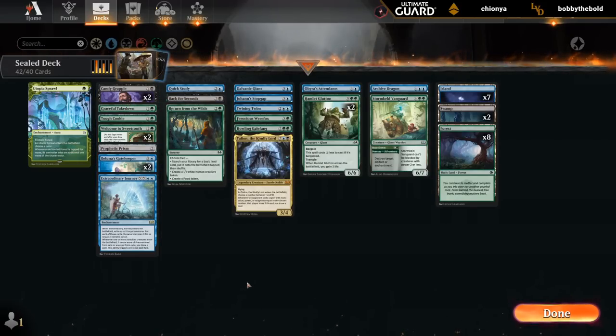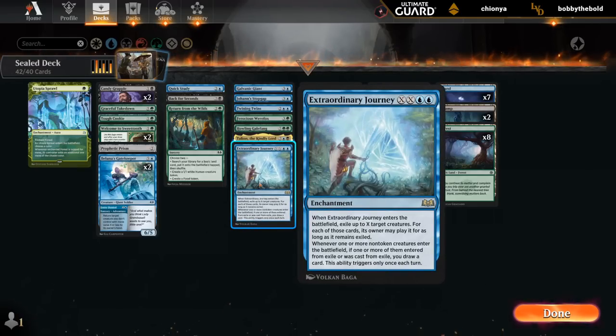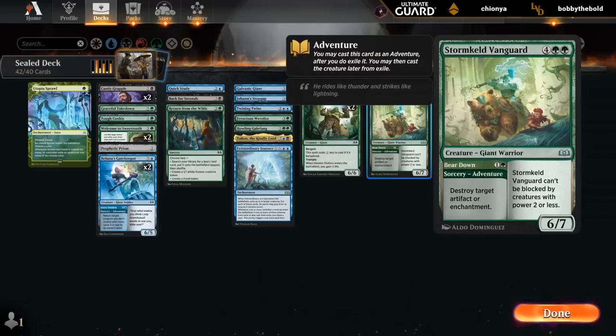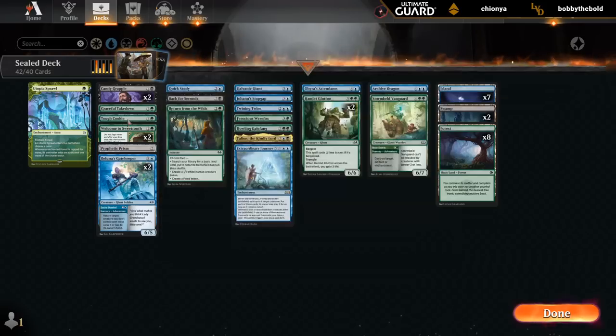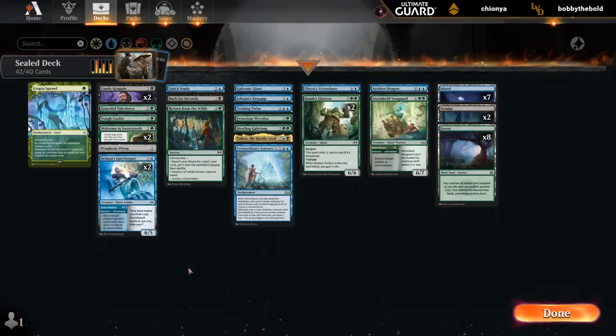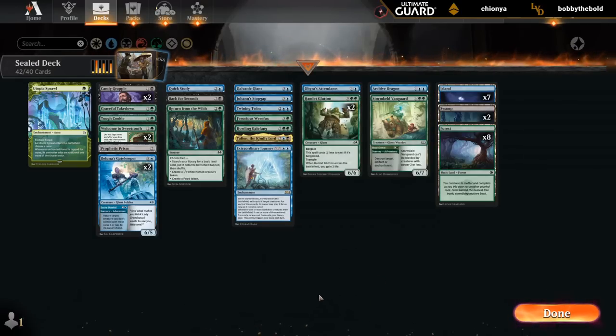Okay, two more cuts, we're almost there. I think I'm still happy with 17 lands. Now it's mostly about looking at our curve. Journey is also more of a four-drop — don't expect to play this on turn two very often. You can cast it for X equals one at four mana or X equals two at six. So I might have a few too many six-mana cards. What do we think of Archive Dragon? It's pretty solid — you can scry lines to the bottom. Vanguard may not be needed, it does give us a disenchant, but the six-mana creature can be a little clunky. Same can be said for Gatekeeper, but at least the adventure is more likely to impact the board.